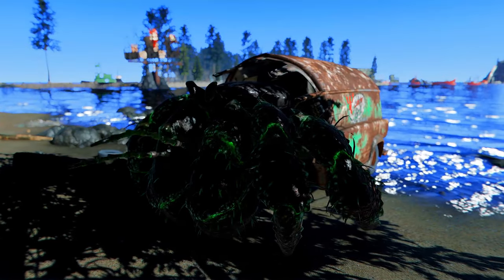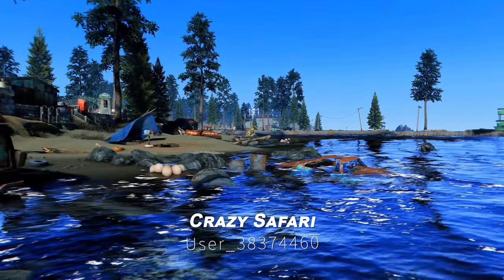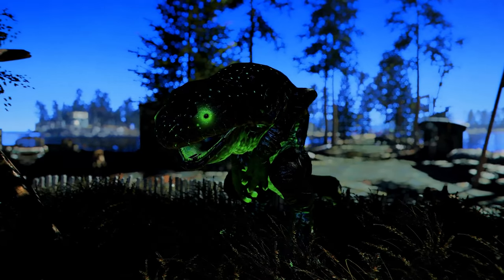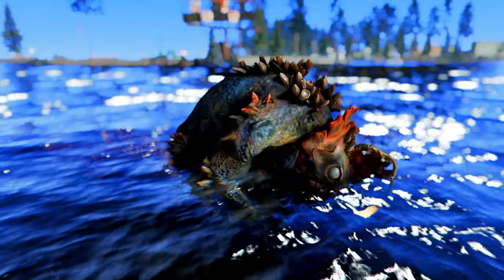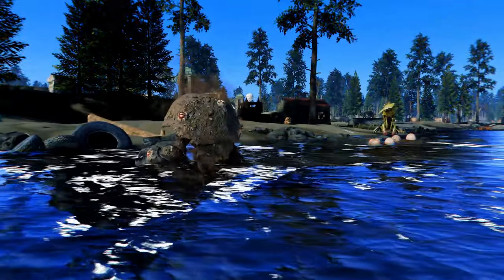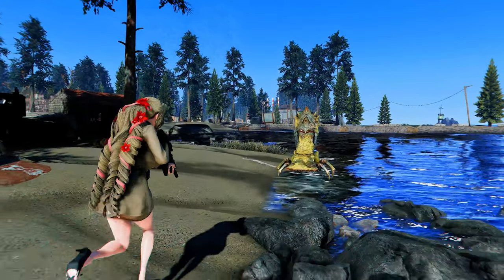If you're looking for even more boss creature battles alongside Epic Encounters, why not try the Crazy Safari mod? This mod offers a unique safari experience in Fallout 4 by adding a variety of boss-type enemies and creatures from the DLC areas to the Commonwealth, allowing for exciting exploration and combat.